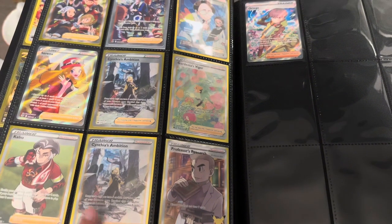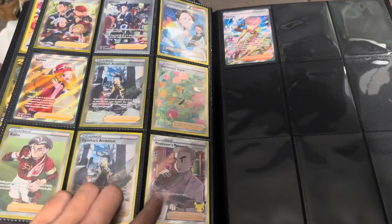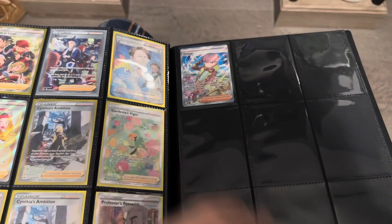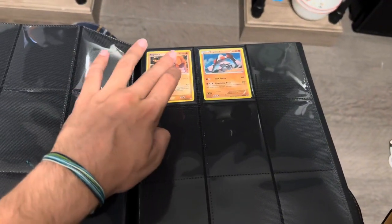From Darkness Ablaze, maybe. These others are all Crown Zenith — those two I could be wrong on. Then we got Professor's Research from Celebrations — that's a cool card. And then Ortega from Obsidian Flames — I actually like that card a lot. This section is going to be more trainers.